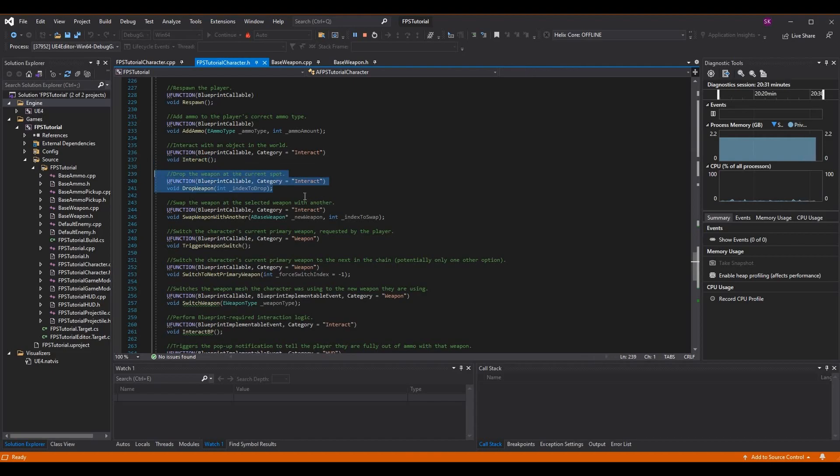I also have DropWeapon, which removes a weapon from inventory — we're not showing the dropped weapon being spawned back in the scene yet, but we can call it to remove it. Then SwapWeaponWithAnother handles dropping the current weapon and replacing it with a new one at a given index. So: Interact with no parameters, DropWeapon with an index, and SwapWeaponWithAnother with the new weapon and the index to swap out.